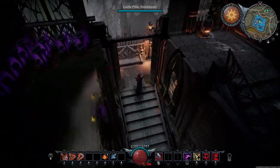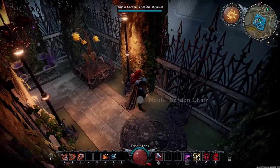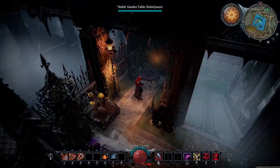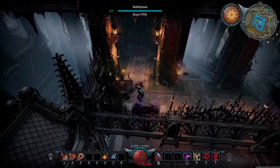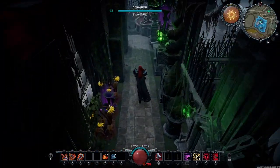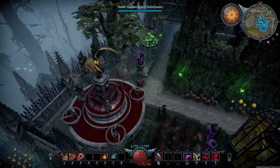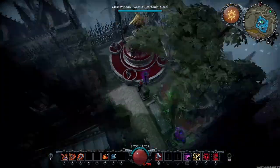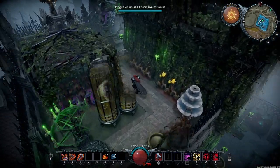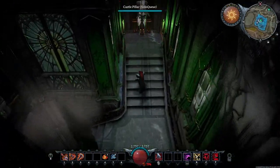Now we're heading upstairs and taking a look at this nice cozy little area outside where you can still hear the rain but you're actually kind of shielded from it, though the game doesn't seem to recognize that. There are a lot more chairs and benches as we go. We have a small tunnel with some plants, another noble garden bench, some trees, and of course the blood fountain. This is basically a nice recreational sitting area for students who just want to relax and maybe read a book outside if for some reason the rain actually stops.